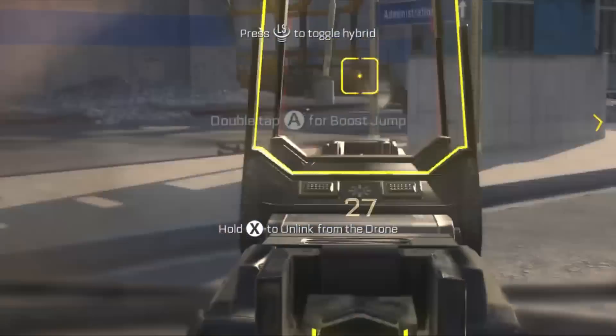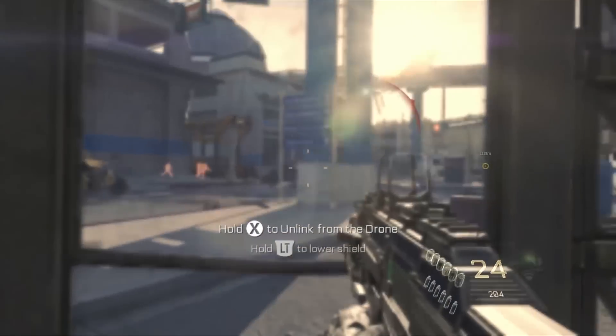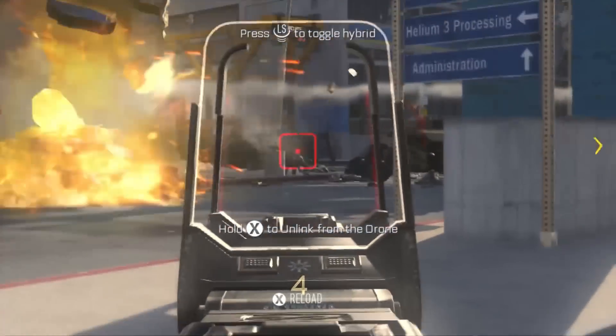This is a badass little thing right here. It's really slow moving, but anytime you look down the sights, it automatically drops that extra little piece of cover in front of you, letting you get some really easy kills.